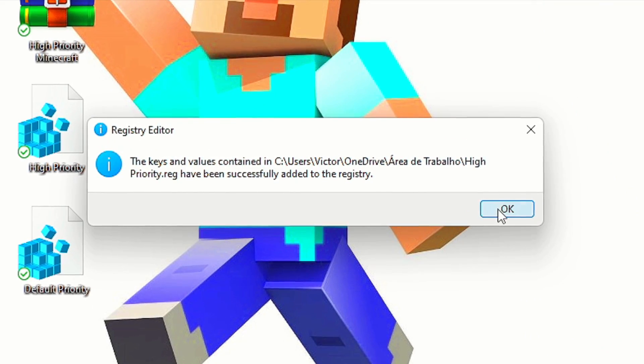And lastly, click on Yes and OK to apply the change. And if you want to undo this, merge the file Default Priority.